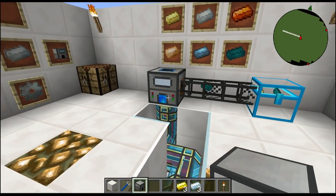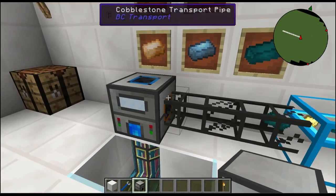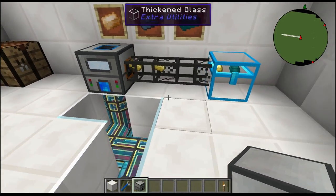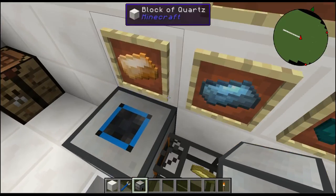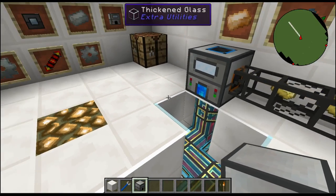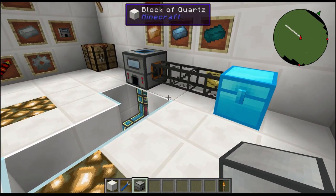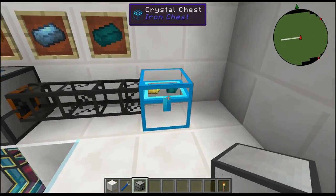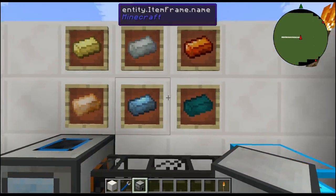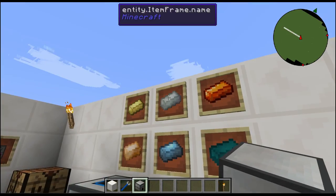Let's showcase making Electrum. Notice how it's much faster - different stuff burns at different rates. Thermal Expansion details are linked in the wiki down below, and Google is always a good friend for more info. Look at that - now we have 12 of those. There are a couple more alloys you can make with the Induction Smelter, but those are the main ones I know off the top of my head.